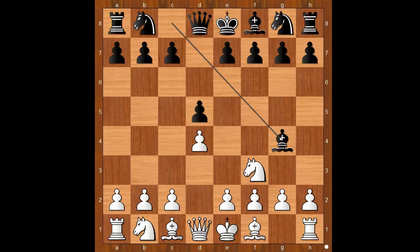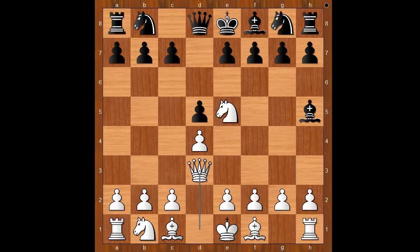Chigorin played d5, d4, bishop to g4. This position occurred in round 4, and then Steinitz played c4. In this game Steinitz played Nfe5, which remains popular even in the 21st century — Kasparov played it too. Bishop to h5, white to move. Queen to d3 was played.